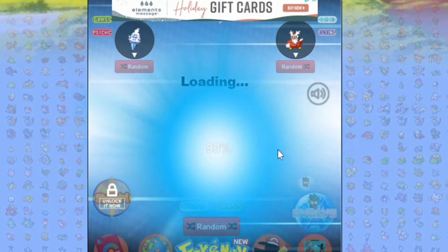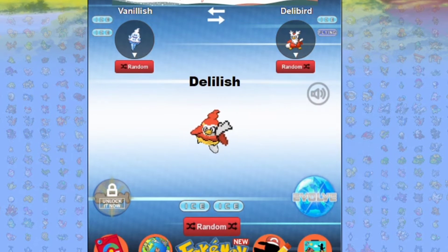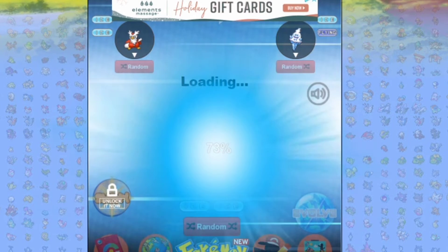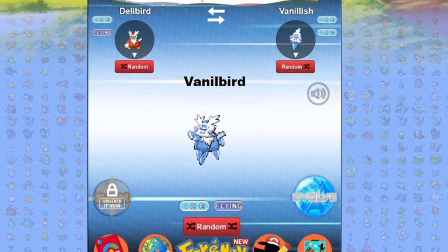A Delibird on a Vanillite — what is this Pokemon again, the Vanillite? It just looks like it could be a pre-evolution to a Delibird. Let's see what it looks like the other way around — a very ice, ice cream-looking vanilla bird.